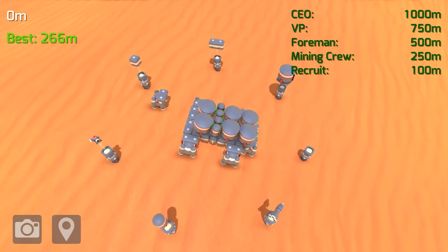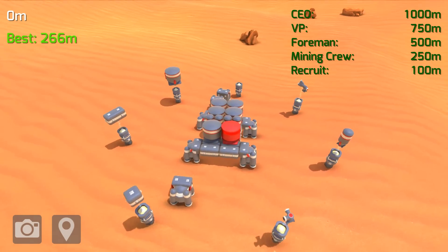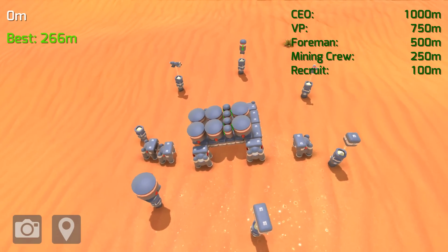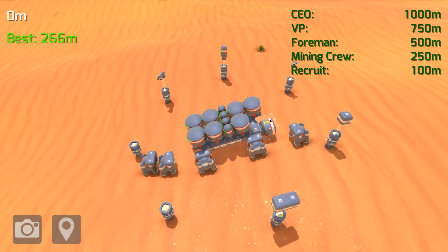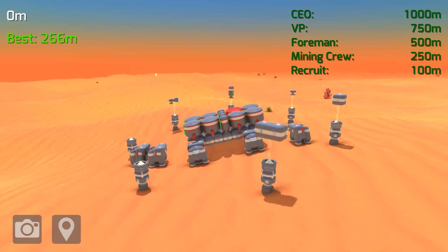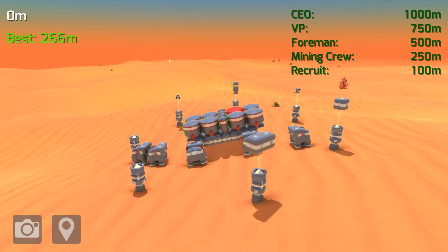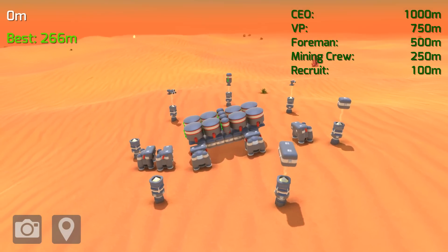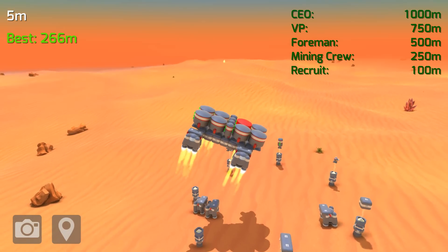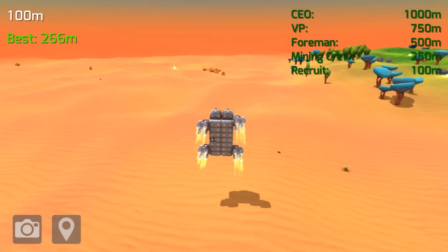We're going to have to get rid of these ones over here otherwise it's not going to work. We need some more fuel tanks over here. We have slightly less thrust but a lot more fuel - who knows if this is going to work. We are actually on the ground already, let's let everything recharge and fire. We need more thrust - we definitely need a lot more thrust if we're going to take this much weight up into the air.